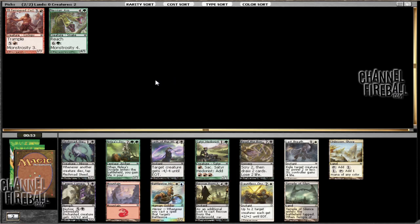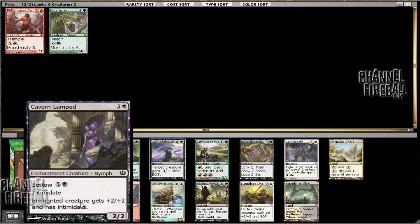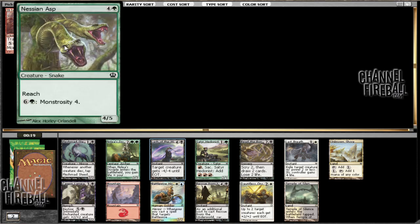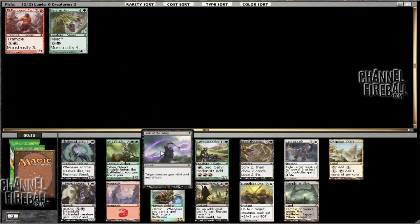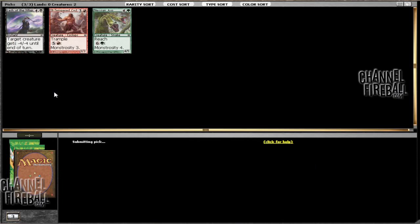It seems like black may be open — there are quite a few black cards here, and there are also quite a few white cards and some green cards. It would seem that red-blue is not exactly the color combination to be in. Between the black cards, there's Lash of the Whip and Cavern Lampad. Lash is not that bad; the problem is it's pretty expensive, but it is an instant, so you can definitely make some tricky plays in combat. The Lampad is pretty good also — it does Bestow for 6, which when paired with a big creature can get a little bulky. Lash also falls into that similar problem, but overall I think it's a little bit better.